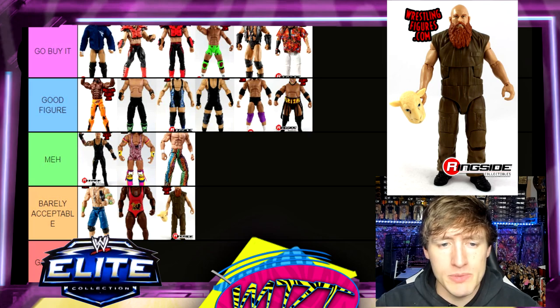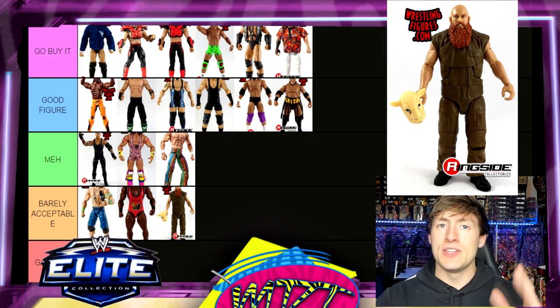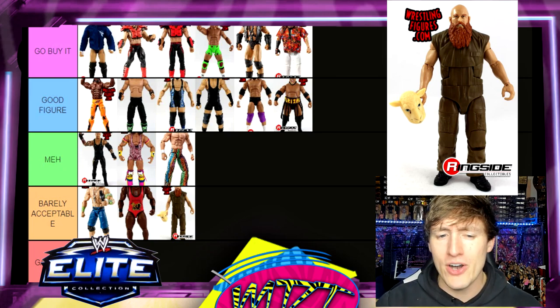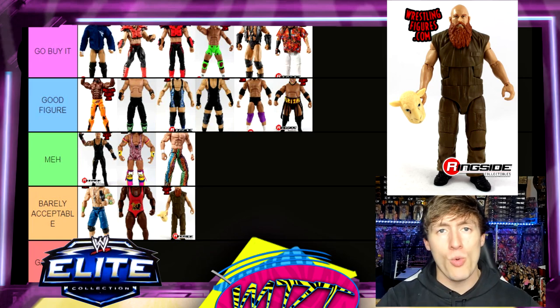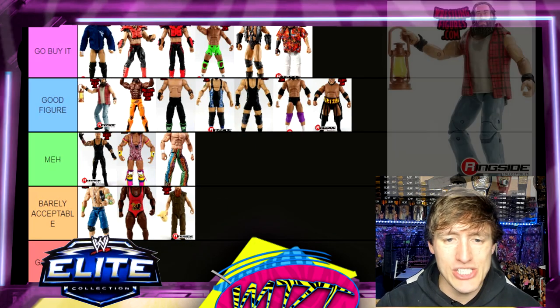Next is Eric Rowan — Barely Acceptable. These are some of the worst figures, partly for aesthetic reasons. The jumpsuit is weird, and they would have been better off releasing a body with a separate velcro jumpsuit — it would have posed better too, because the angled sleeves restrict his arm movement. The only reason he's in Barely Acceptable and not Garbage is because of the acceptable head sculpt, it completed our Wyatt Family, and it came with the sheep mask.